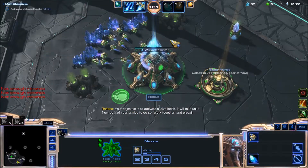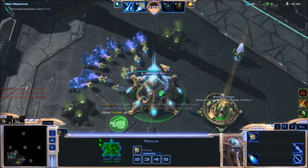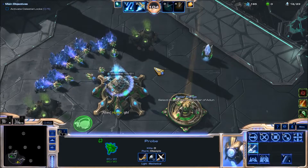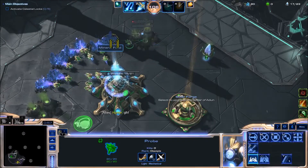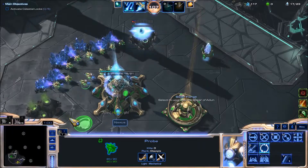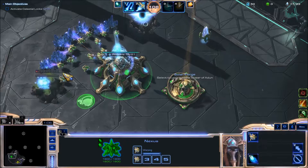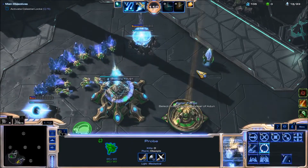So again, for the third time: Void Rift spawns 3 enemies. Scorched Earth leaves a spot on the ground where the enemies will set fire to the terrain. And Avenger will buff the enemies' health, attack damage, etc., whenever we kill one of the nearby enemies.